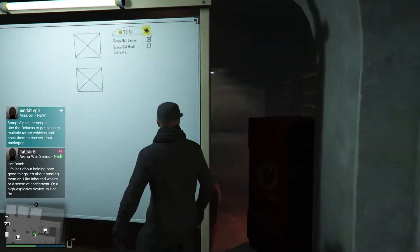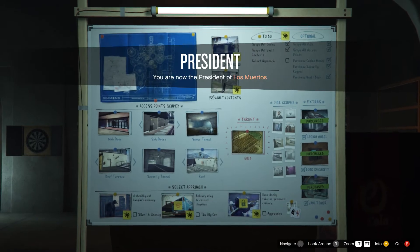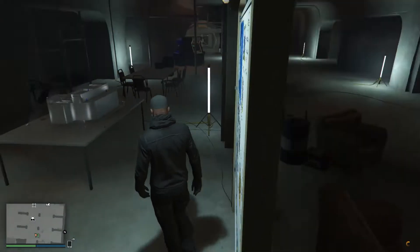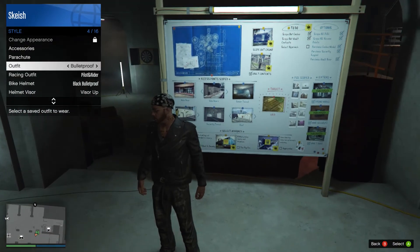After you finally get your vault contents, remember to quickly connect to the internet. Then, when that is done, change your outfit. This will create some sort of quicksave on Rockstar servers and your contents will be set up successfully.